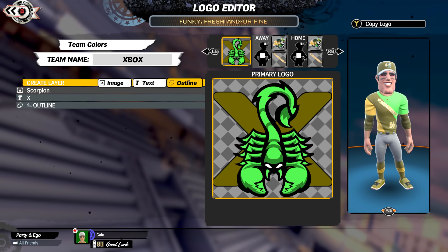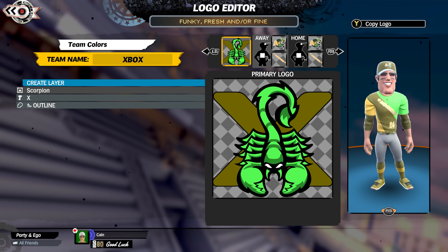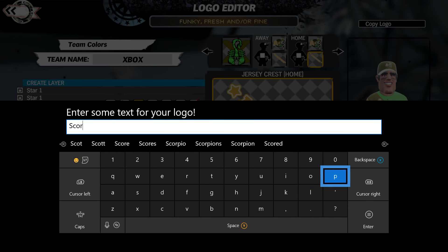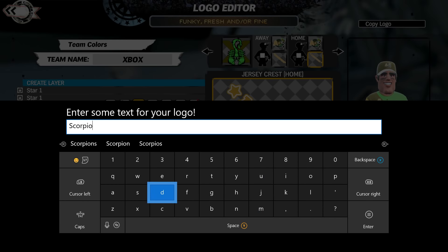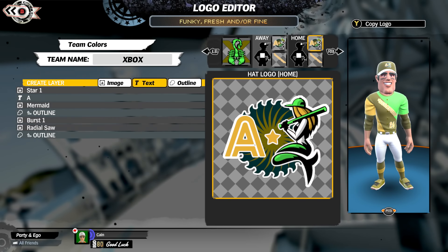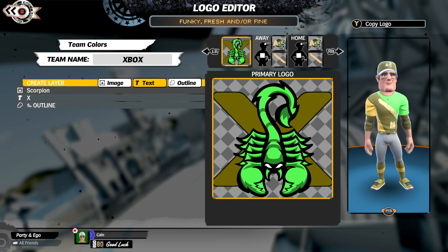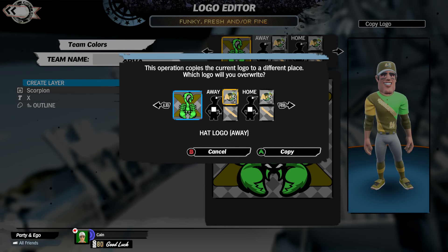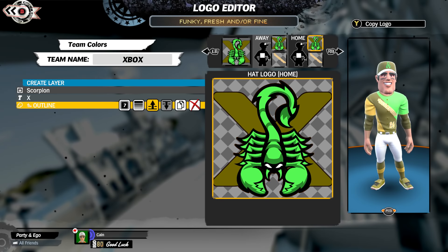One of the cool things you can do is change that logo and then place it where you want on the different uniforms. I'm going to put it on the hat and add 'Scorpios' across the chest. I figured if I was going to make an Xbox team, why not take the Aquatics, which has kind of an Athletics vibe - since I'm obviously going to stick Charla on there at some point.